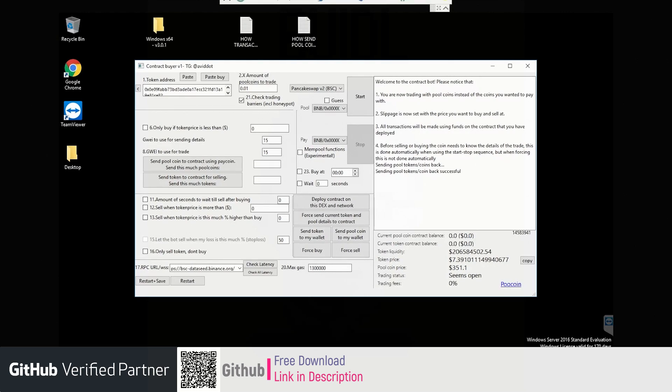Obviously all these moves can be done with any coin. Keep in mind that when you send the pool coin to the contract using the pay coin, the pay coin will be swapped into the pool coin and then sent to the contract.